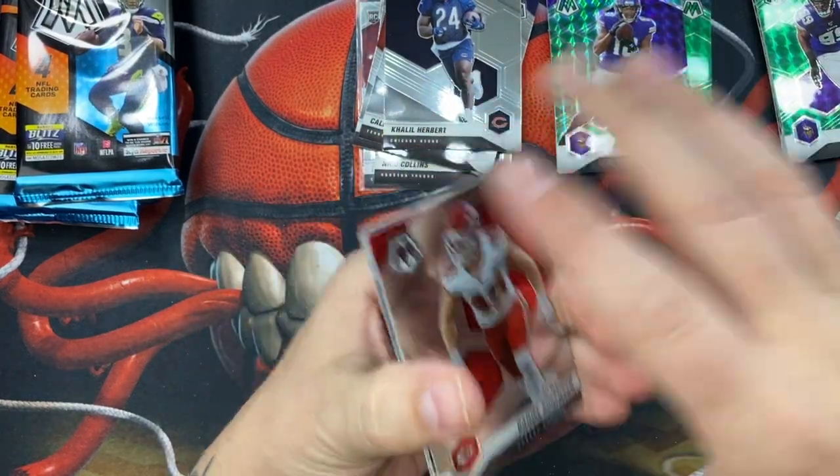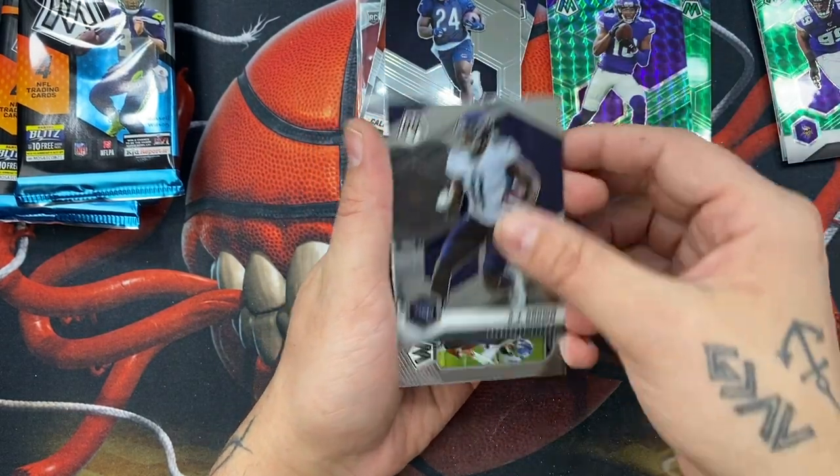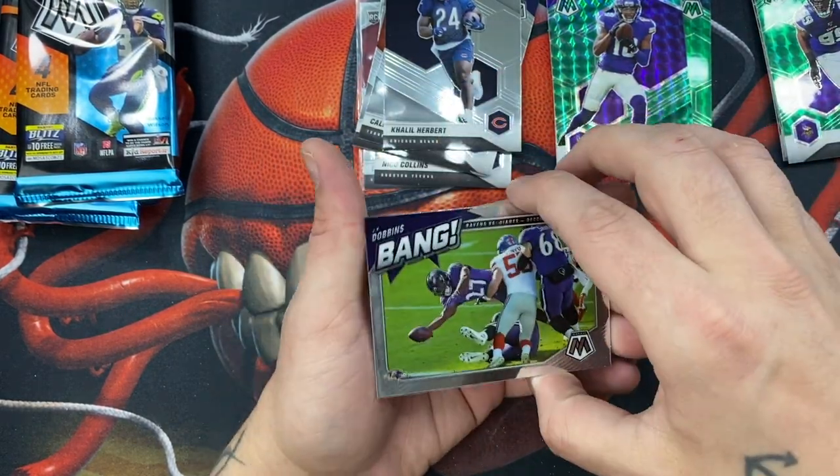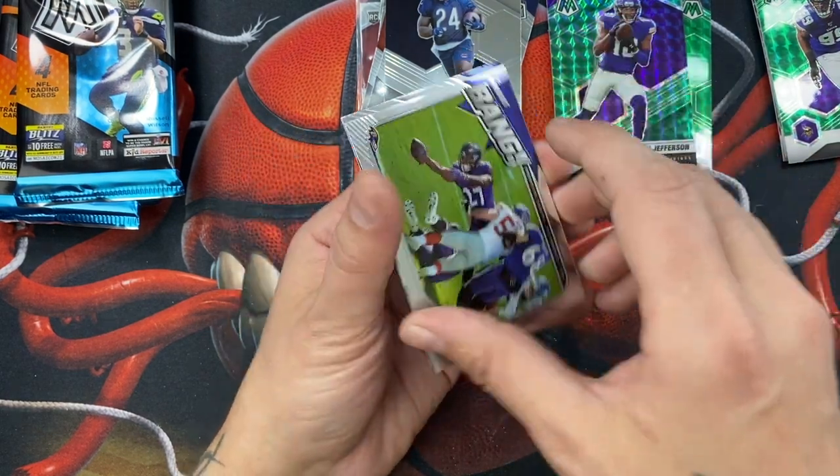We have a Daniel Sorensen, AJ Brown, and then a Bang insert of JK Dobbins. I love the Bang inserts — they're so nice, I love the way these look.